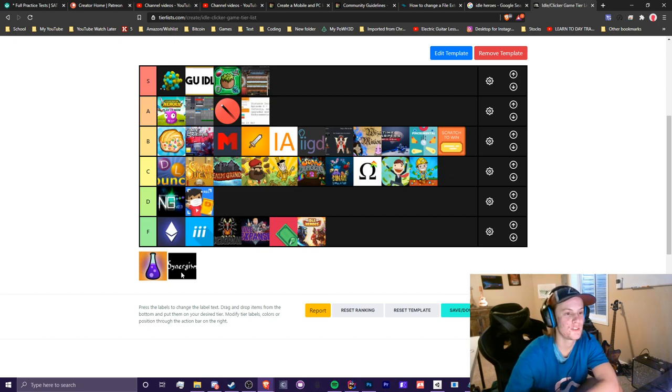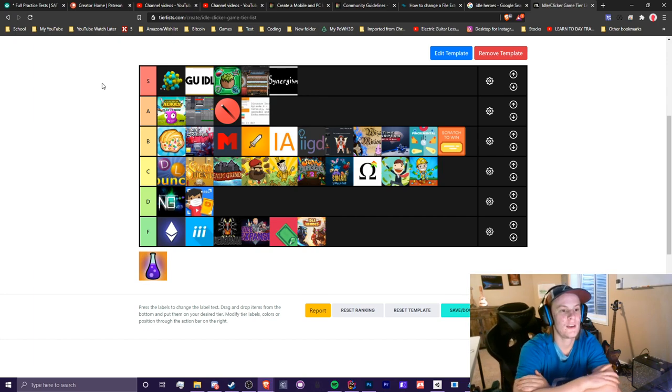Synergism — this one is also one of my favorites, so I'm going to give this one an S tier. I've really enjoyed the latest update. I think I'm almost at Challenge 15 with a few completions of Challenge 14, so I've definitely played through the entire game at this point. I'd give this an S tier — I really like the developer, he's friendly, and the game is amazing.